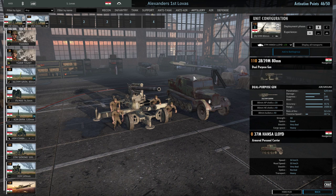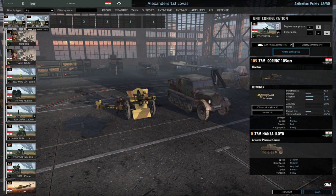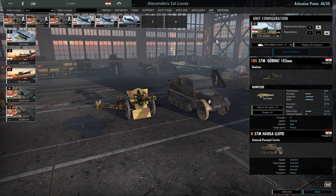Moving into artillery: we have the 37M Goring 105. I decided to go with two of them at elite. We do have a lot of spare activation points and I'm not entirely sure how to flesh out the division yet. These are our main artillery guns for supporting the attack and running the defence.